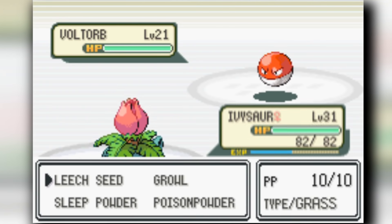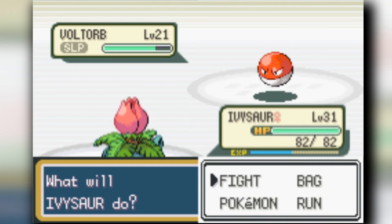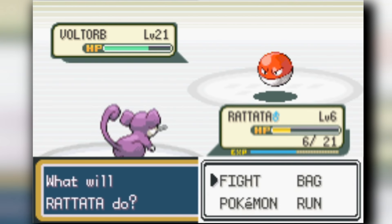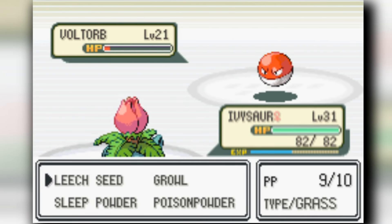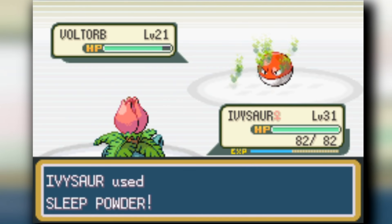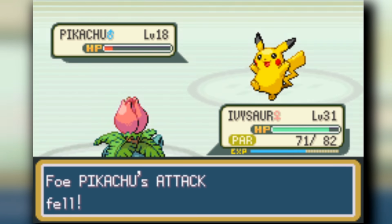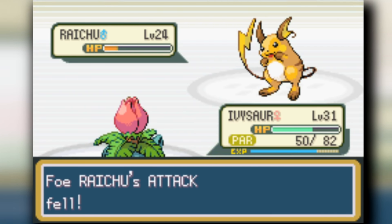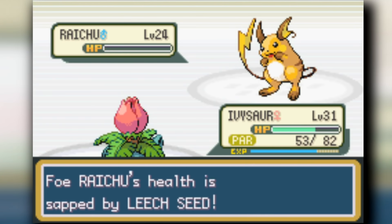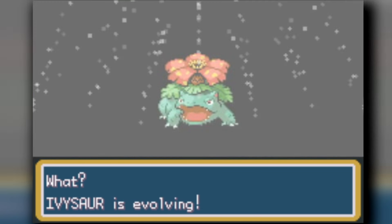Lieutenant Surge is such a pushover - Ivysaur just slaps him up. Voltorb has Sonic Boom which does a guaranteed 20 damage, and early game that's a lot of HP to deal with, but since I have Leech Seed I can mitigate that. Sometimes he just chooses not to use it anyway. Raichu has never been a big factor. Surge doesn't give enough XP to level up, so I have to go to the next route to evolve Ivysaur into Venusaur.